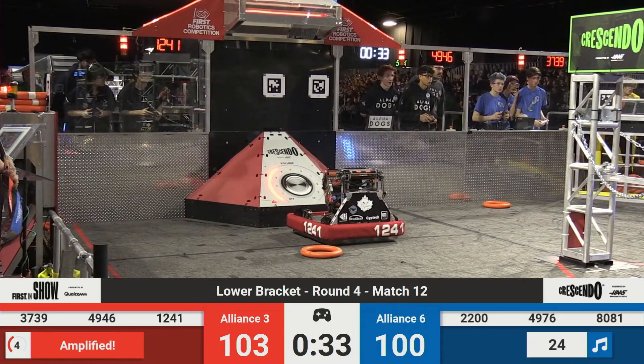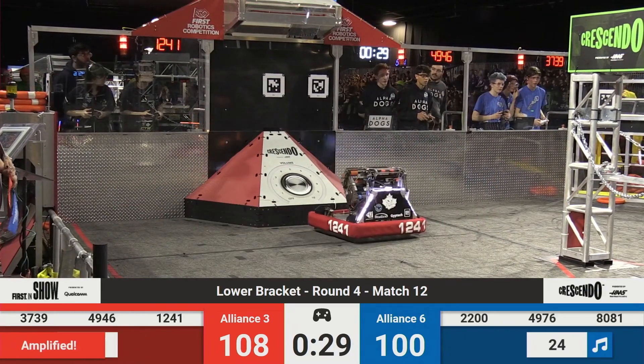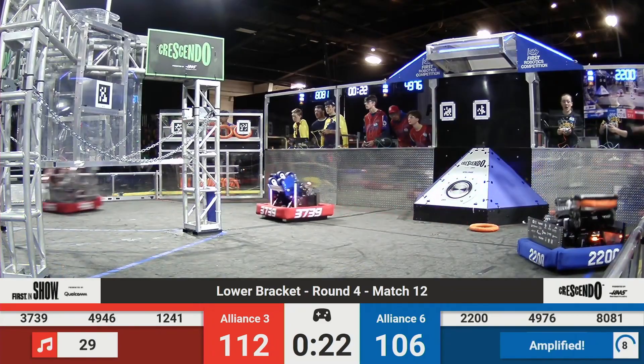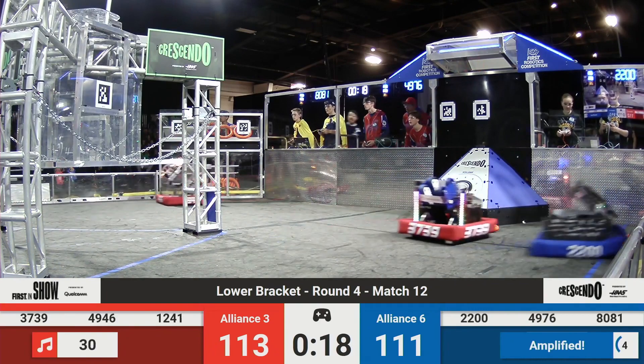Blue Lions working on amplifying one more time. Here comes MM Rambotics — they've got a note, they're going to the amp, they deliver that, they're ready to amplify. 1241 gonna steal a note from the Blue Alliance source. Smart strategic play from all of these robots. Oak Botics playing for more defense, but that note tumbles in though.